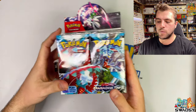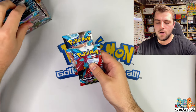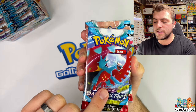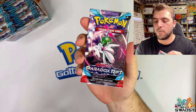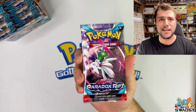I've cracked this beautiful looking booster box open. Have a look at it on the hand cam as well. We've got four different art packs. We have Roaring Moon - the newest Pokemon from Paradox - Armor Rouge, Garchomp EX which is a Terra-style Pokemon, and Iron Valiant. So let's crack straight into this Iron Valiant pack and see what we can find.